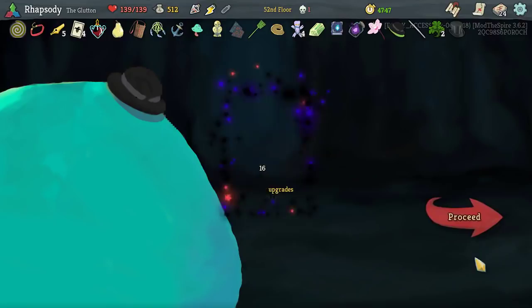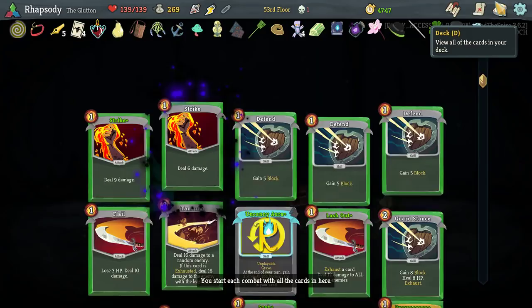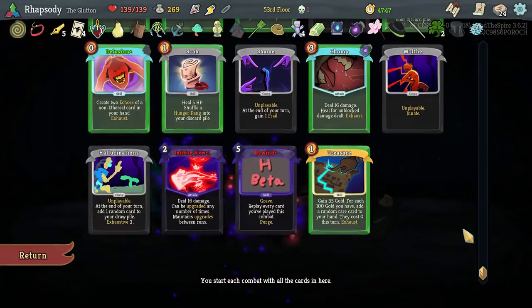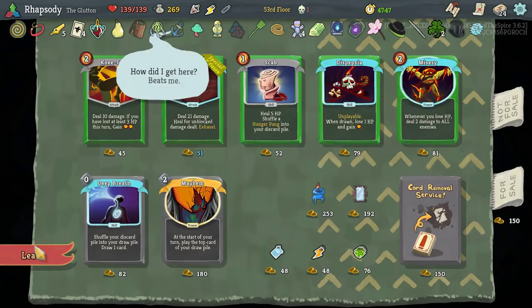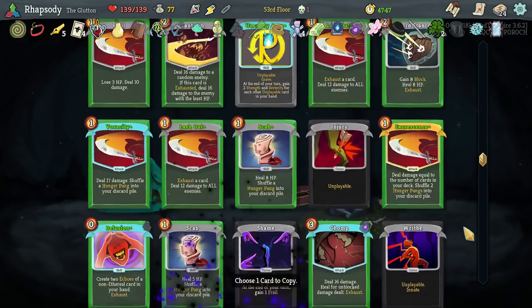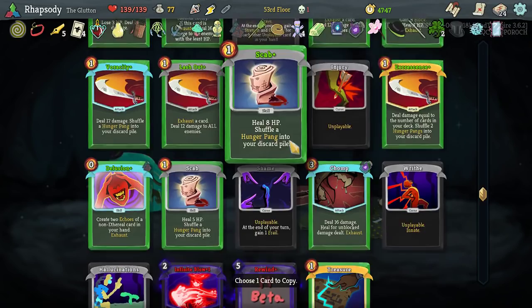I'm going to throw in an Inflow — if a card is created during combat and it's upgraded, that's really good for us. Specifically I don't know if Hunger Pangs can be upgraded — I assume not because they're statuses. And now I'm going to Dolly's Mirror my Uncanny Aura — I thought I couldn't for a second there and I was going to get really sad about it. I could do it on Rewind but Uncanny Aura is going to be funnier, I think.